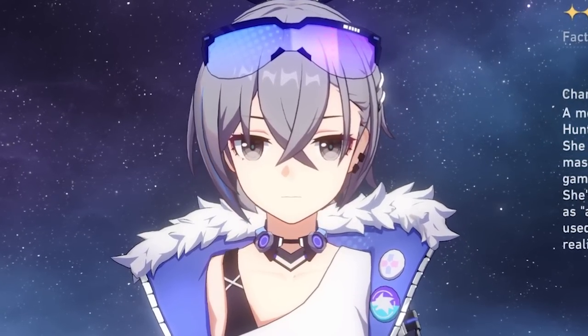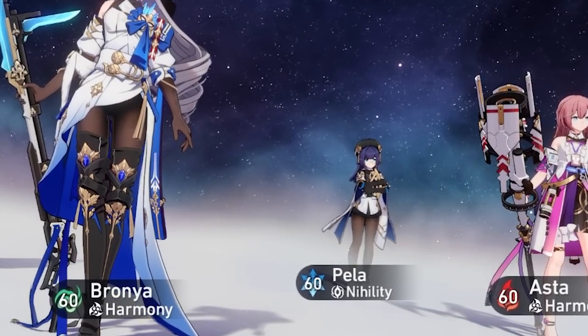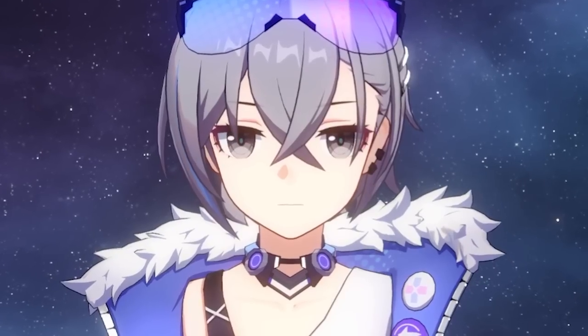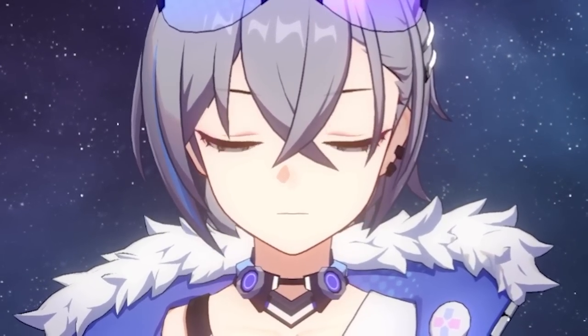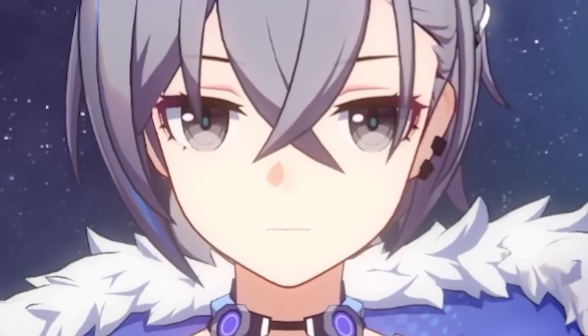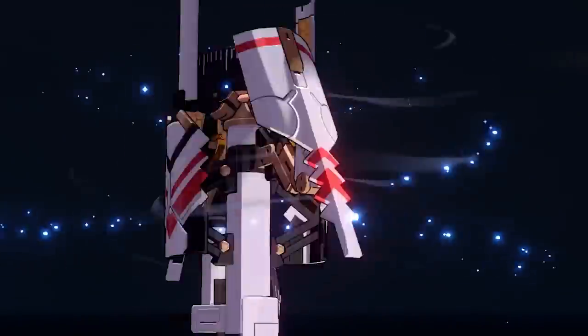Let's talk about Silverwolf. She provides tons of value for your hypercarry-centric team. Not only does she lower the resistance of the enemy, but she also lowers their defenses while putting massive amounts of debuffs on the enemy and dealing a lot of personal damage herself. She's a very strong character for any team comp — not just hunt, but hunt characters benefit the most from her. Going forward, she will definitely be a very necessary character if you are using hunt category characters. Characters like Silverwolf enrich the performance of hypercarry teams, allowing the path of the hunt to excel at single-target big damage. She also gives implications for what the future of the hunt class is going to be as a whole.